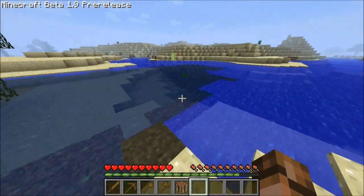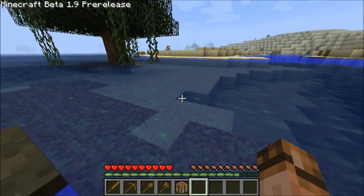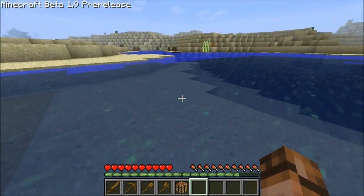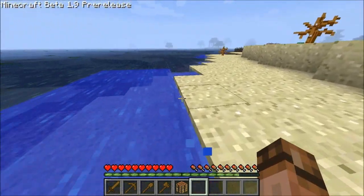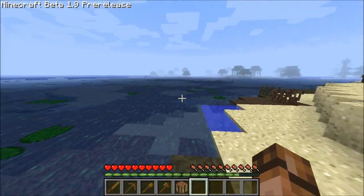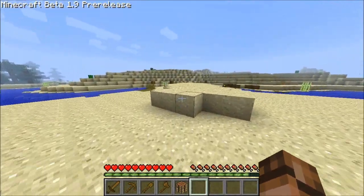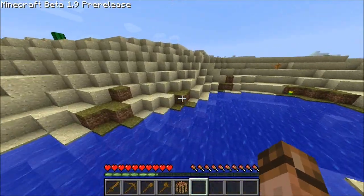Hey, cactus. Swamp biomes definitely have different types of water — it's a lot darker than normal water. But I'm seeing the darker water further out too. This can't all be swamp biome — that's practically a small ocean.